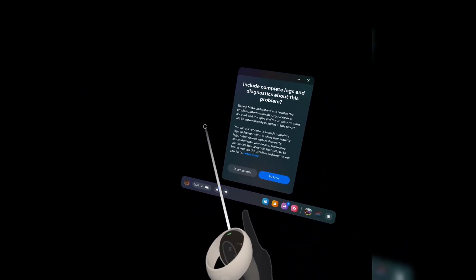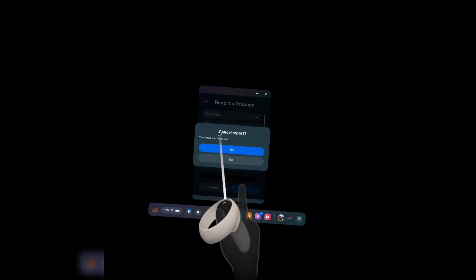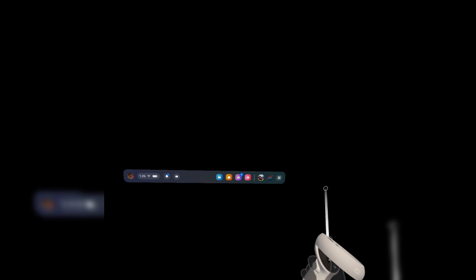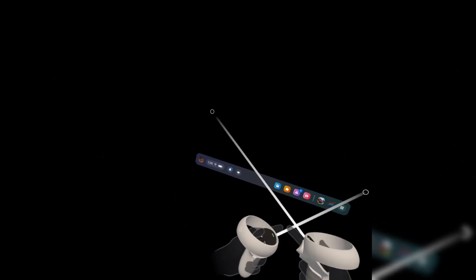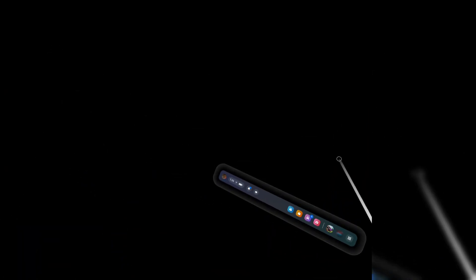You'll get this little message. And now, if you want to join a friend's party or something like that, you can go ahead and join right there, just like that — super easy.